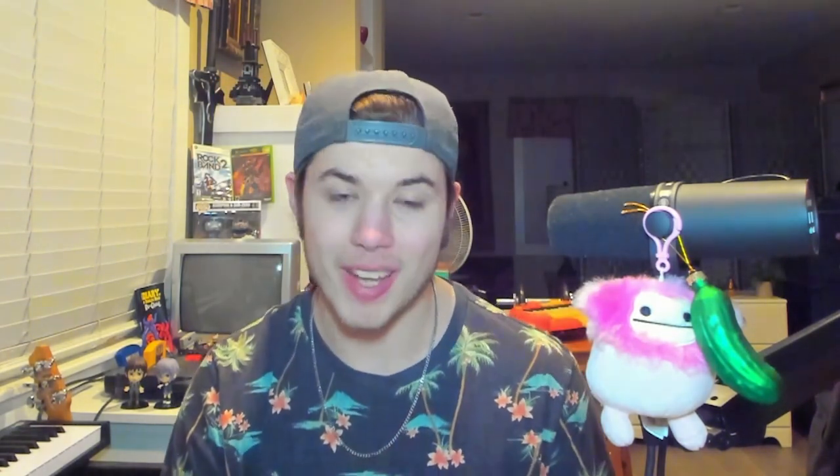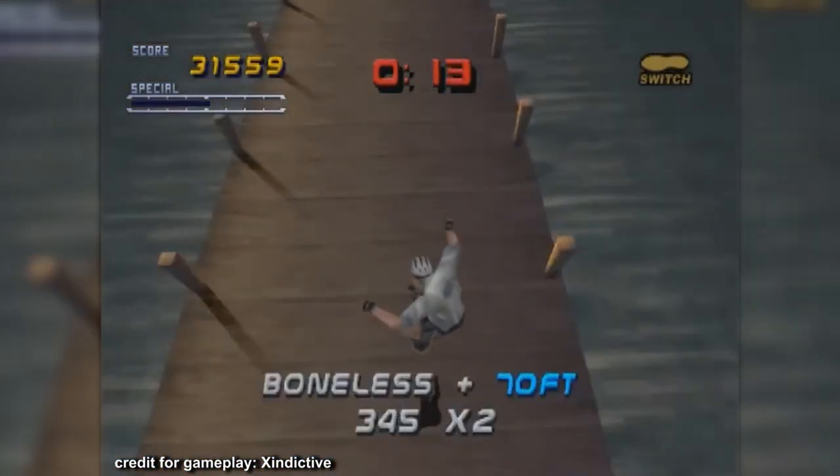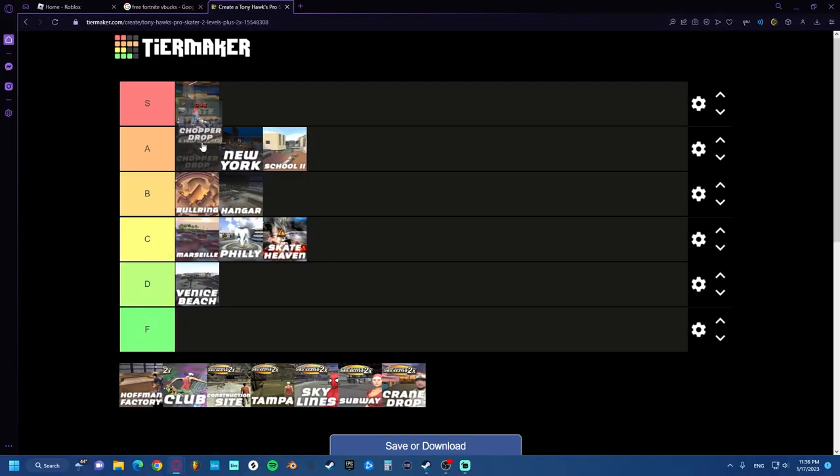Here's the best map of them all — Shopper Drop. People will say that Montana is probably the best map in the game. They're wrong. It's Shopper Drop. Actually, the best map in this game. It's S tier — it's not changing, it's staying where it is.